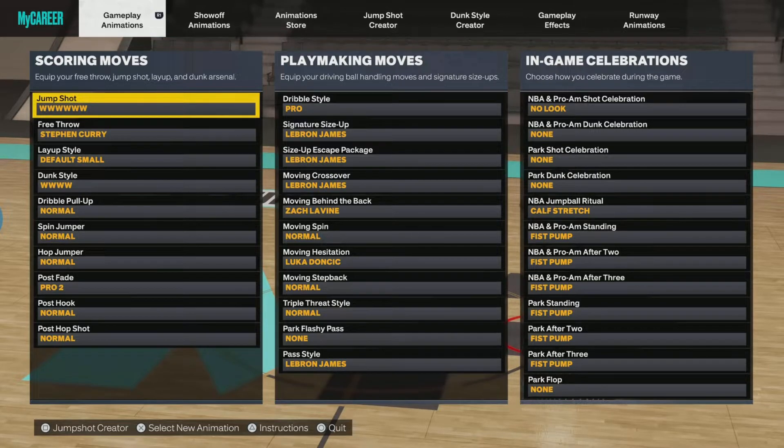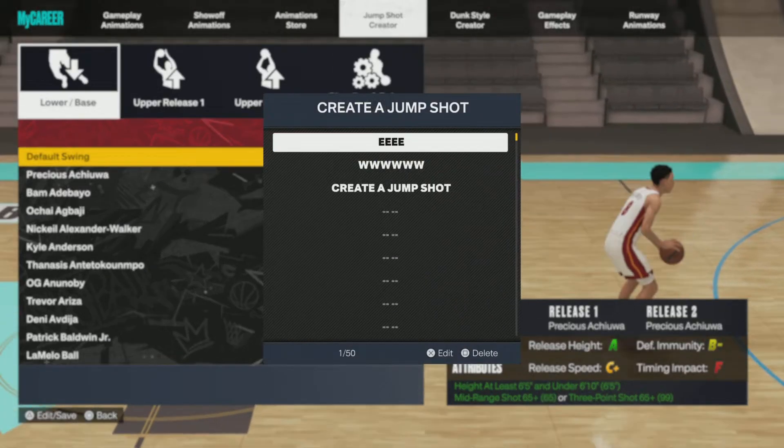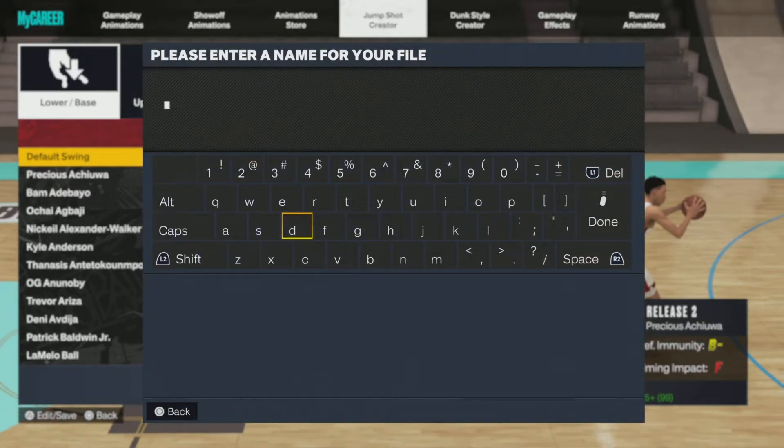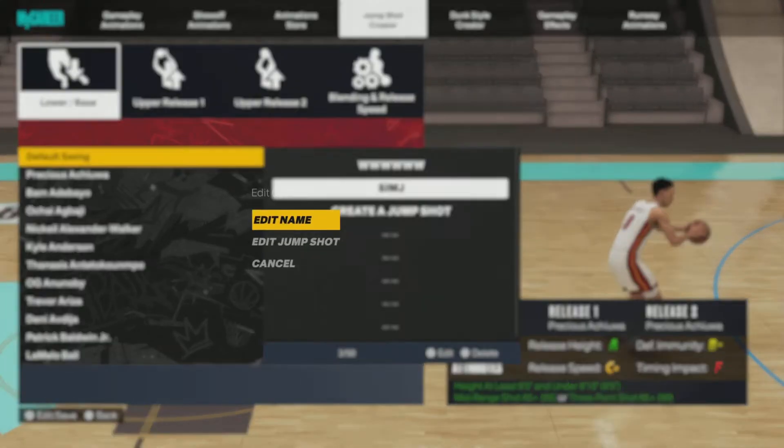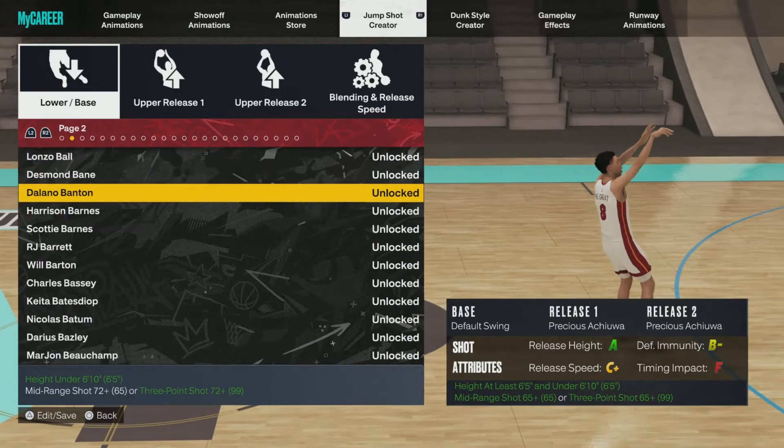I don't have all the attribute thresholds locked in with the build yet, but I'm gonna show you how I made this jump shot. Go down here, create a new jump shot, and I'm gonna call it CMJ. Make sure y'all subscribe and like the video.